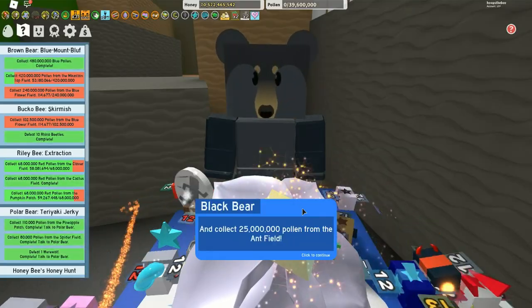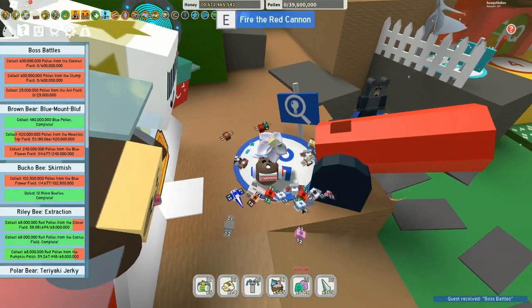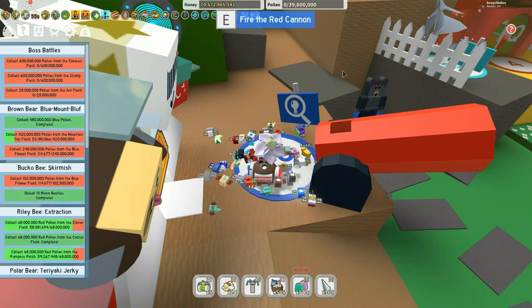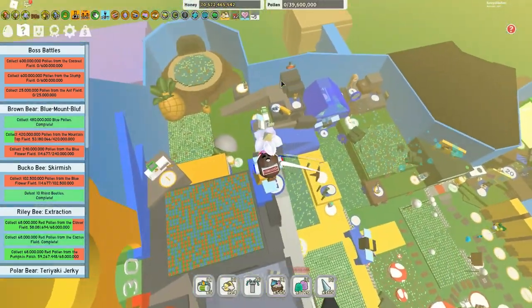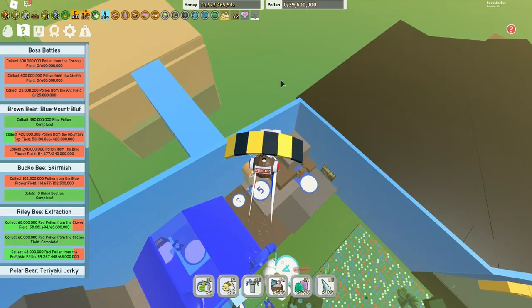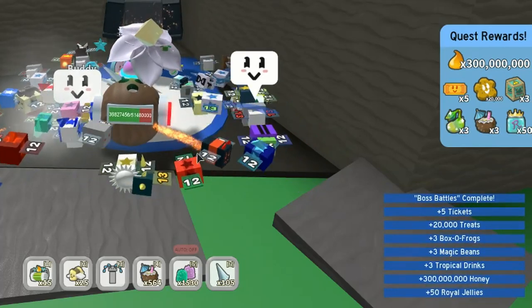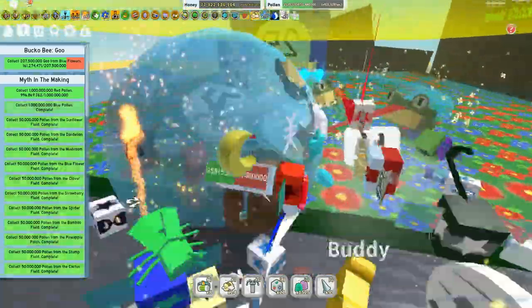Everything was going well up to this point, but then I saw 600 million from the stump — I struggled with 300 million, so I decided to kill the stump snail. There's also 25 million from the ant field and 600 million from coconut. Quest 19 does slow down, just a warning. But the boss battles are complete and the rewards are sprouts, a box of frogs, and a heap of honey.